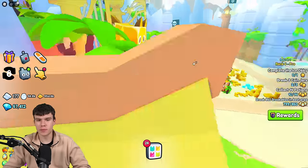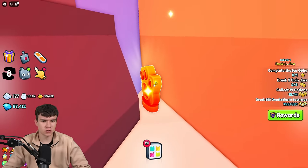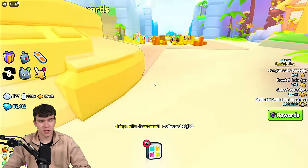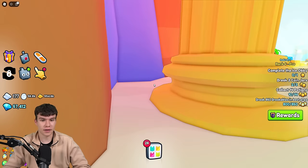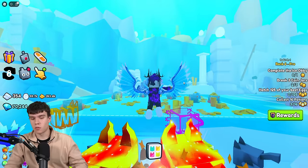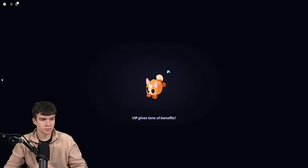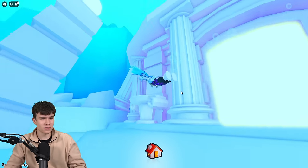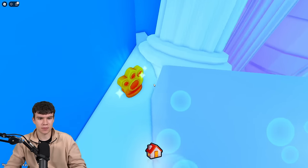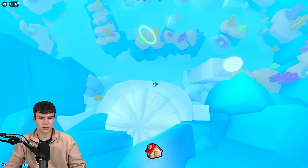I found another one. If you come at the rebirth area — area number 25 — just behind this podium thing, there's another one. That's number 46. I'm kind of struggling over here, but we're going to keep on finding some more. I've just found another one — we need to go to Atlantis. I had a feeling they'd put them in these areas. Come over here to this bit and collect it up — that's 47. That now leaves us with three more to find.